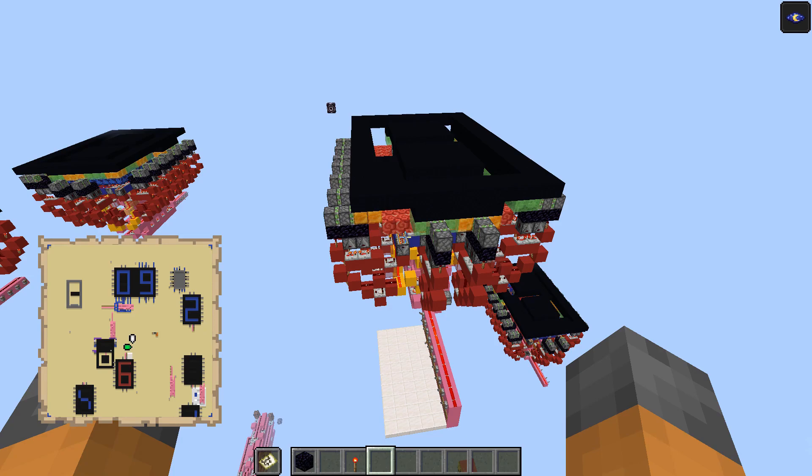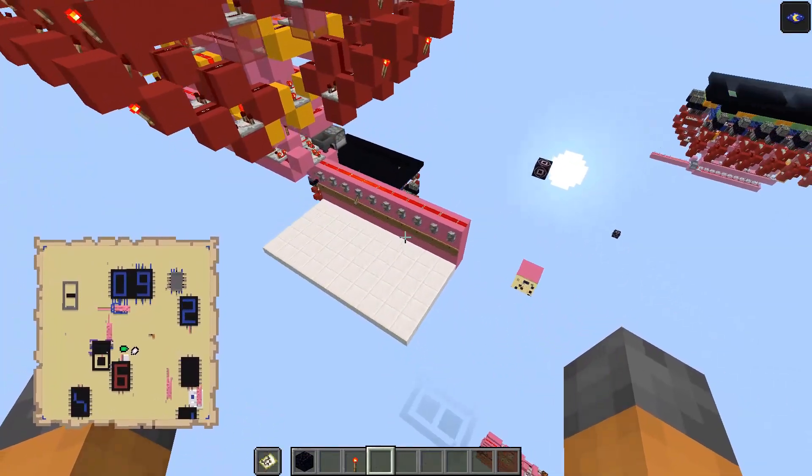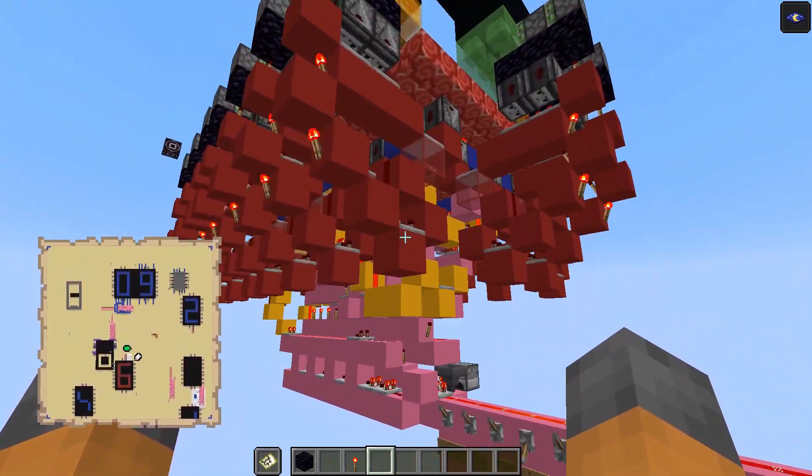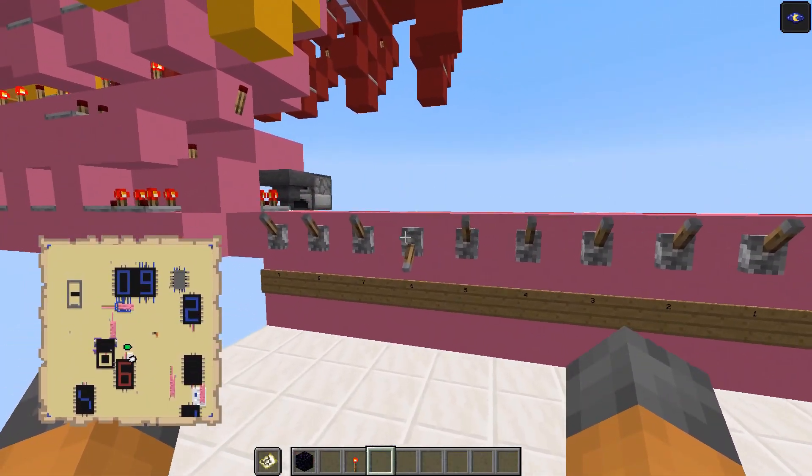Down in the bottom left you can see a map, and you may see a bunch of numbers on the map. In the top in blue you've got 09, and then to the right you've got number 2. And then in red there's the number 6. We're going to be focusing on the red 6, and what we're going to do is use our control panel down here to change what number is displayed on the map using this contraption over here.